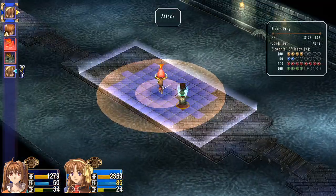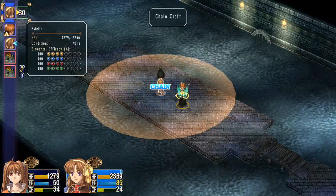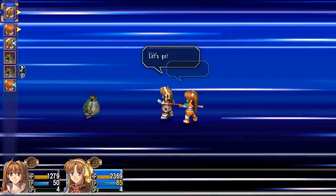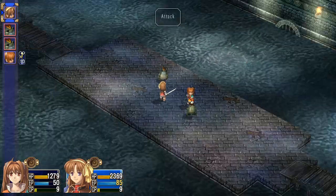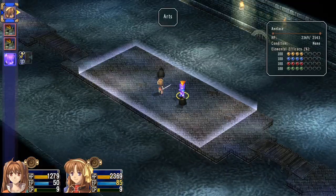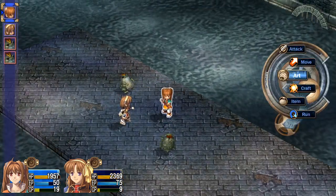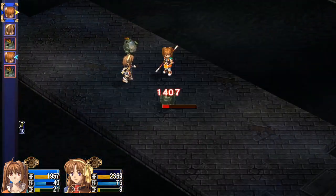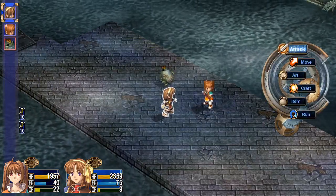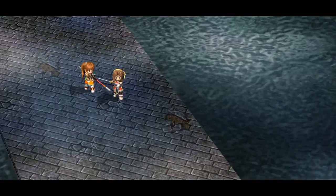Firebolt onto this dude. Let's use the healing art onto Estelle — she's definitely getting the most grunt of it now. And there's a big heal. Firebolt — one. We'll just randomly attack here and here, and that should be enough. Piece of cake. We've got some more clear gelatin.